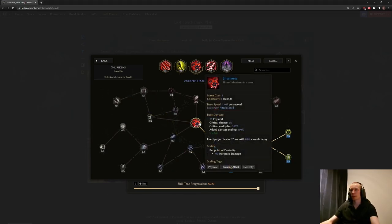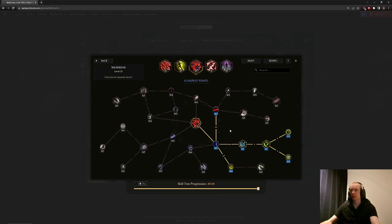For Shurikens, we use them to get armor — that's pretty much the only thing they do, and we get them when we use Shift, so we don't self-cast Shurikens at all. The key nodes make Shurikens cast around us in a circle and give us 30% increased armor per Shuriken — that's 150% increased armor with five Shurikens, which we'll always have when we use Shift. We also take the node that makes the blade shield armor buff last longer, and pierce points so Shurikens stay up even after hitting enemies.